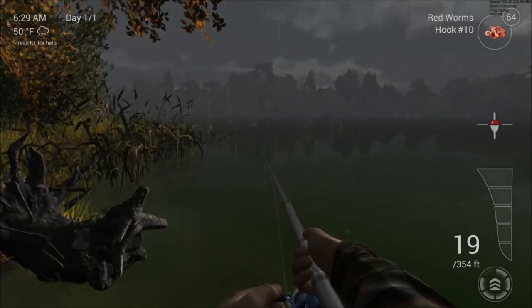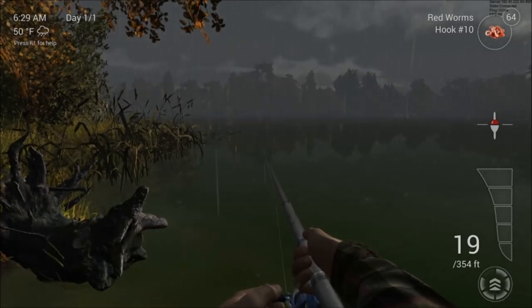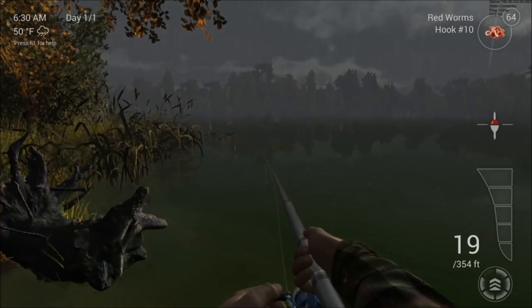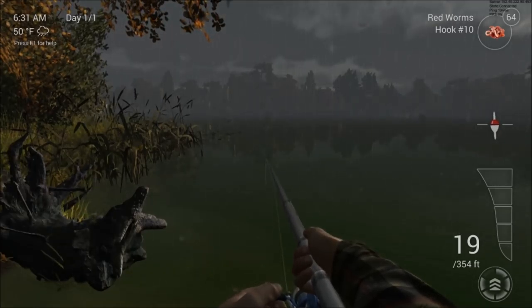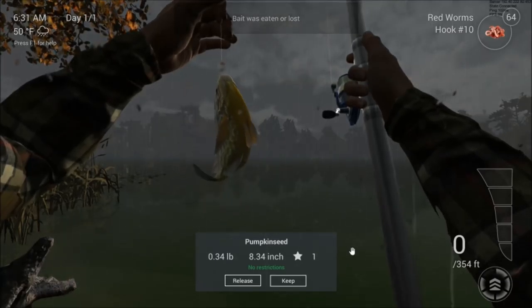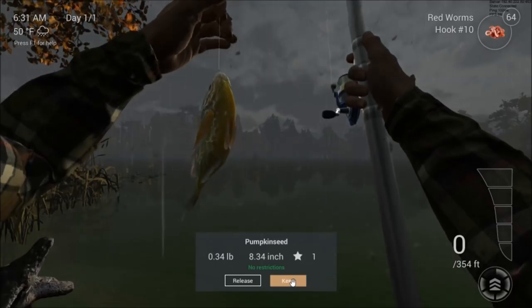There are still a number of species I haven't caught yet, so I'm going to try and catch one of those. The float's bobbing — come on, take it. There we go, it's sailing to the side — got it, and it's a pumpkin seed, 0.34 pounds. It's not very big, but that's all the species caught! Now we're going to try and catch a trophy pike — a lot bigger than the other one.